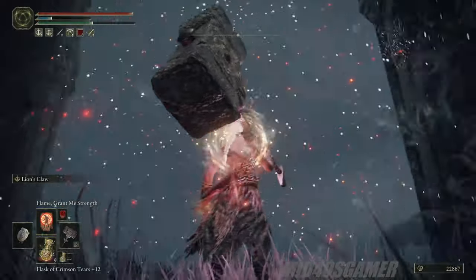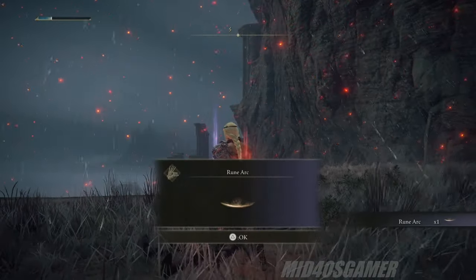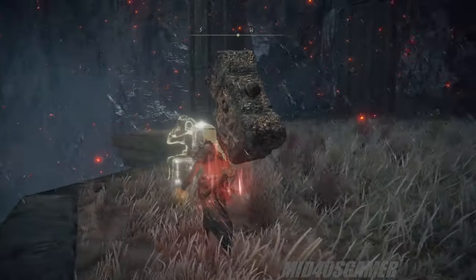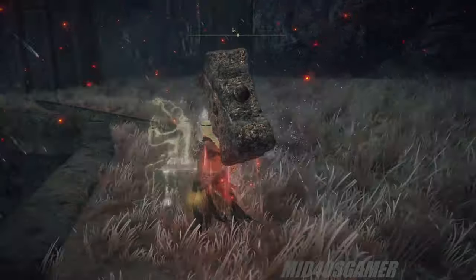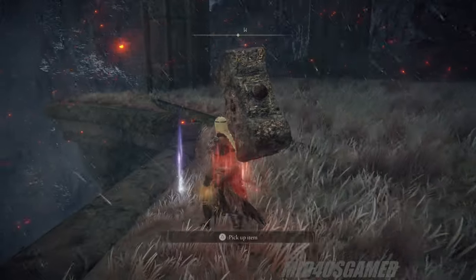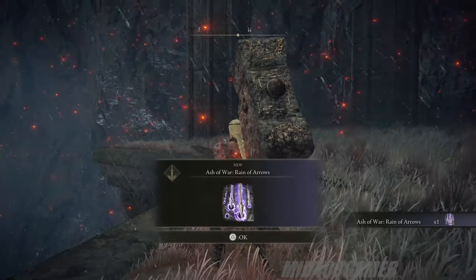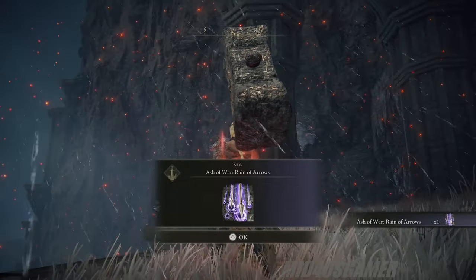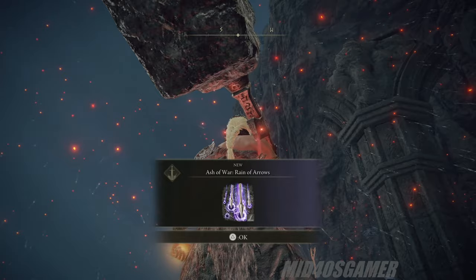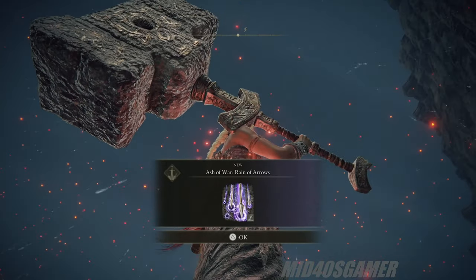Once you're done beating on the golem, you can pick up a nearby rune arc and then head over to unlock the quest puzzle that's tied to that red main painting mentioned earlier. Once the puzzle's complete, it'll reward you with the Ash of War: Reign of Arrows. This particular Ash of War can be applied to some sweet bows if you've uncovered some of the awesome weapons that can be found across the Lands Between. And as always, good hunting.